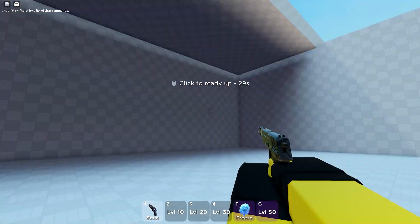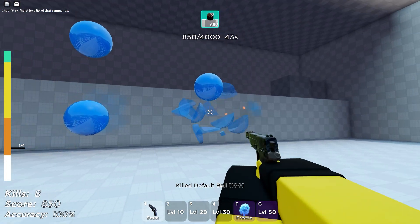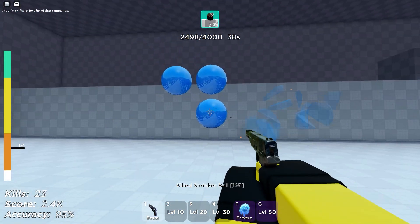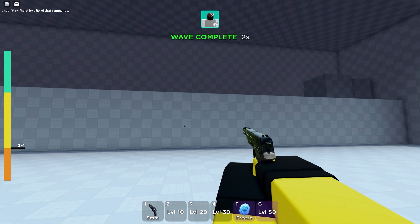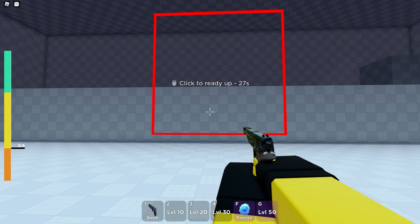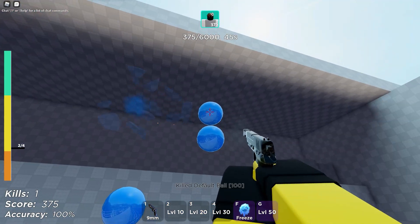I think this was what was in the Twitter video we were looking at — like this zone or whatever. So I guess career mode is just like incremental challenges. I see a bar on my side. Wave complete — yeah so it's like an incremental thing, that's actually really cool. Now it gives me another 30 seconds to ready up. It says 2 out of 4, so I'm assuming this would be 3 and then 4 out of 4. Let me click to ready up — I want to finish this stage real quick just so you guys can see.